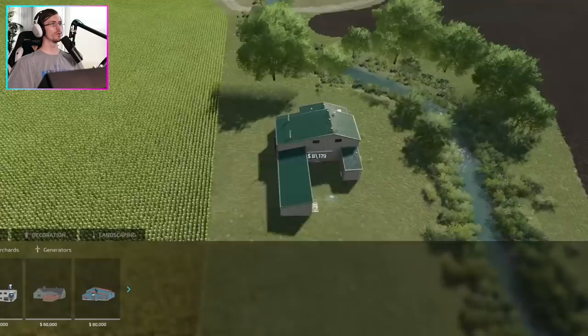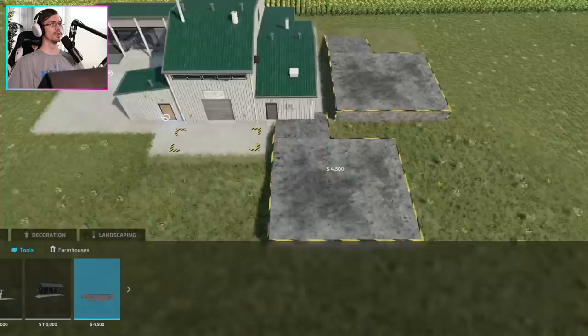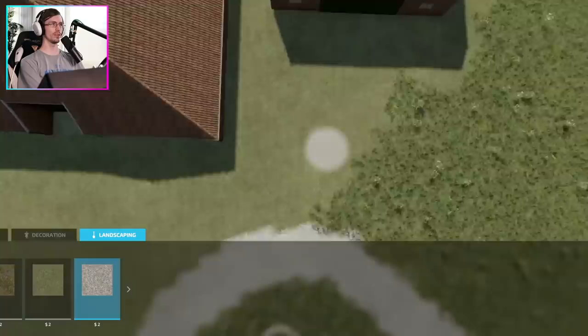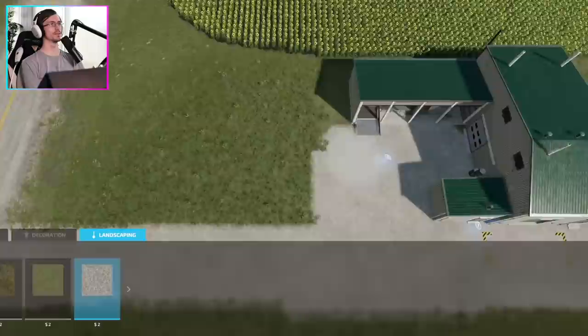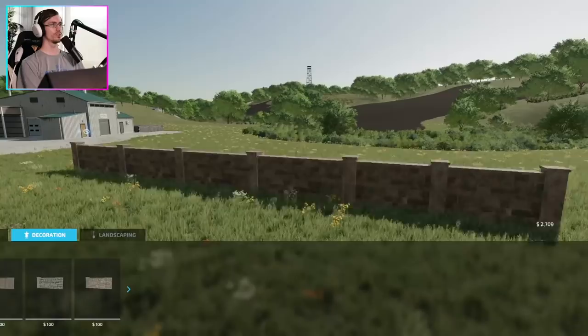Now we're trying to figure out the layout of the actual place itself. Placing the grape processing facility near this field and also our loading ramp nearby, as that's where the pallets are going to need to be loaded from. Now we're going to do something with the water feature — detailing a roundabout kind of area as well as our main drive here. We're going to go ahead and take away this field as it just doesn't need to be there.